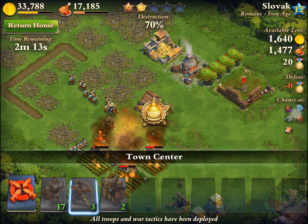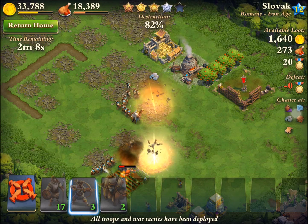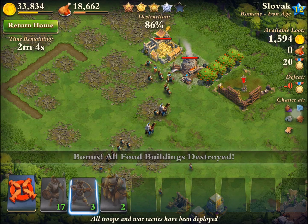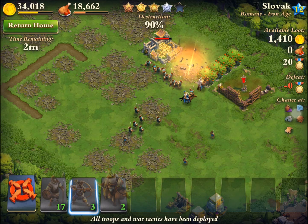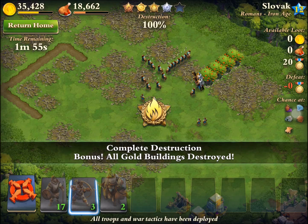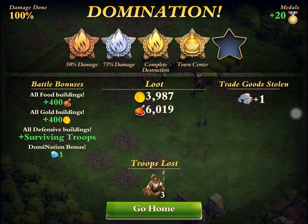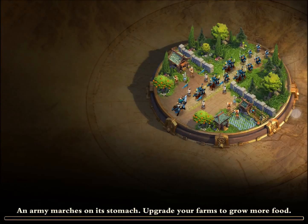The rest of the troops have caught up and we take out the town center to 75% damage. It shouldn't be too much longer before we get 100% and 5 stars — I will gain 20 medals from this raid. I'm sorry Slovak, but I'm going to have to take you down. There it is, 100%, and I got about 5,000 gold and 7,600 food which is always helpful.